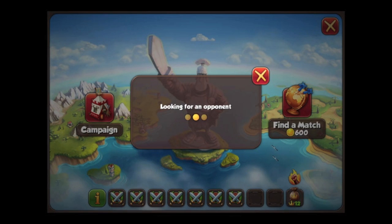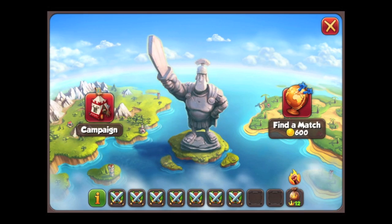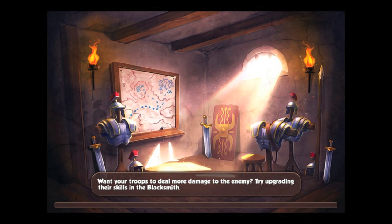Let me see if I can find a match here. It's looking for an opponent — looks like it's taking too long. Alright, let's go to campaign and finish this mission up. I'm going to show you guys just how overpowered the archers are and some strategies on how to deploy them effectively so that you take minimal losses.